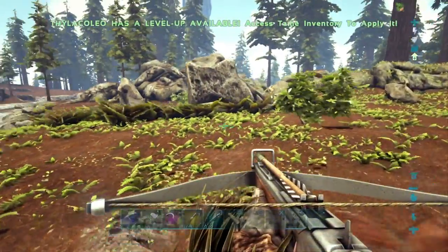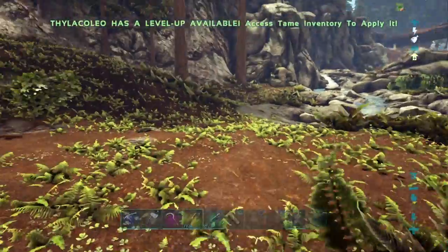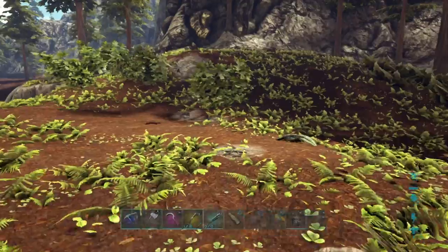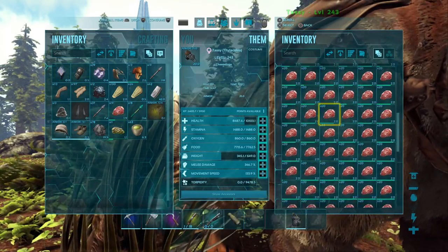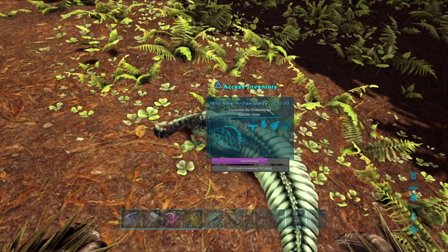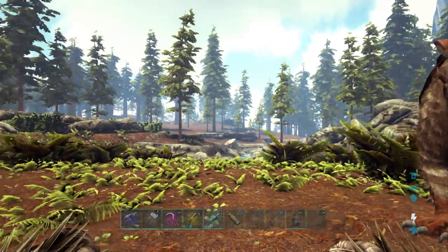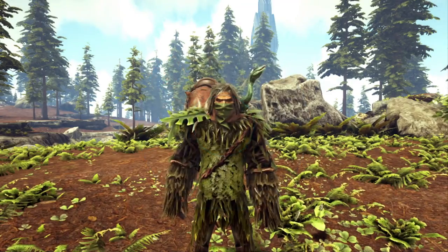We kind of had a brain fart and realized - wait, it's not prime meat that the Thylacoleo eats, it's cooked prime meat. So we've gone out for more prime meat hunting - you can see we've got a full inventory of Pteranodon hide and prime meat. We also got attacked by a bunch of Compies and Microraptors. We knocked out the Microraptor, however the Compie killed the Microraptor. And we found this Archaeopteryx - it doesn't really satisfy for the Pteranodon, but we're gonna tame him up anyway. Gotta tame them all - Pokemon! He's only a level 20 and was just kind of walking in front of us.